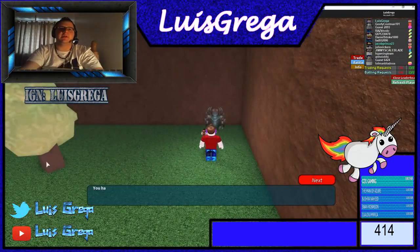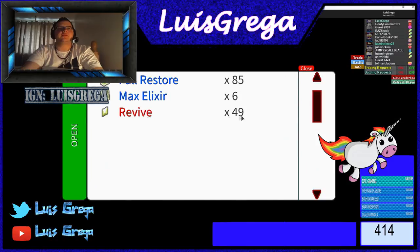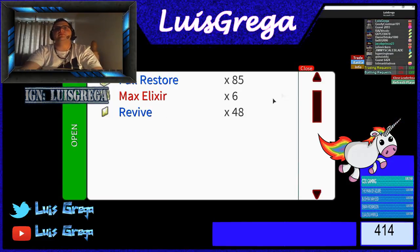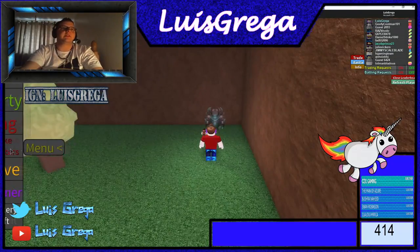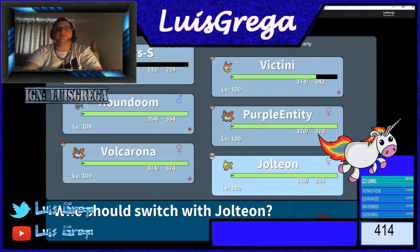To maximize my money — you can see I get 51,749 — I always carry Revives and Full Restores. What I do is revive that one and go for another one. I also buy some Max Elixirs because you only have five PP per move. Now let's switch to Jolteon.